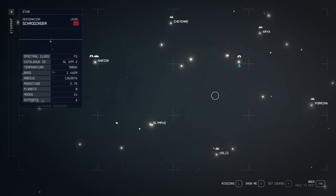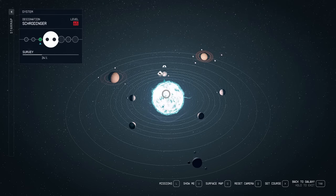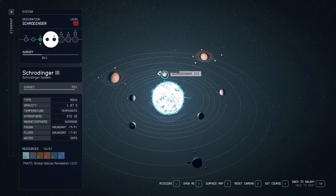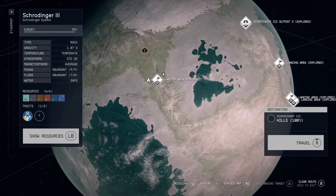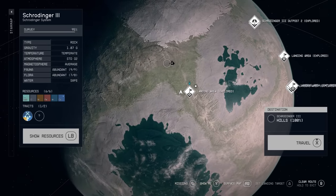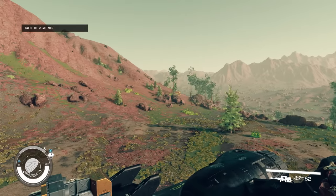The best location I've found is here in the Schrodinger system. This system is located to the east of Alpha Centauri, and the planet we're gonna land on is Schrodinger 3. The biome we want to land in is the hills biome — that's where a specific creature resides.